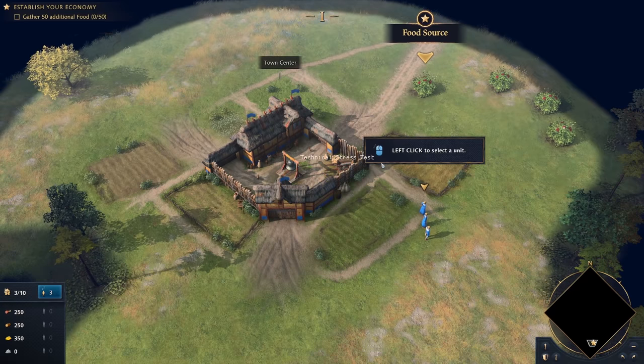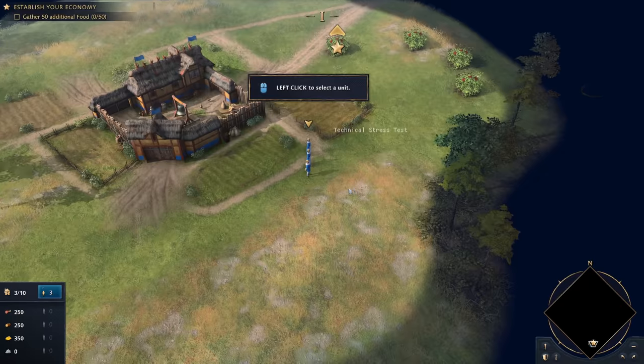We've still got arrow keys. What is it with W, A, S, and D and not putting it in games these days?